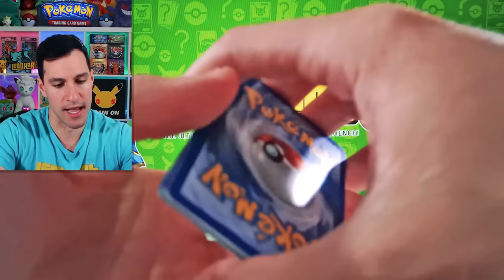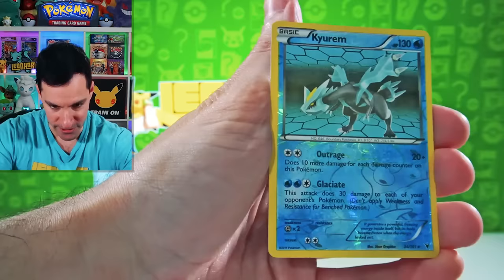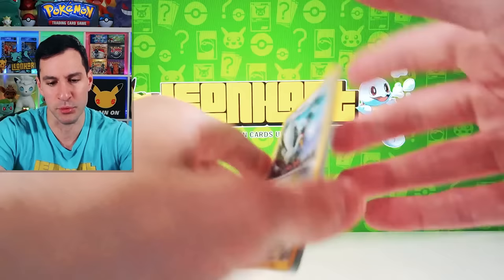Very nice Keldeo Reverse Rare and Cobalion Holographic. Well, that was nice — it's always nice to pull a holo in one of these older sets. Emerging Powers — I think it's just some of the legendaries that you want to pull. I'm forgetting if it's Thundurus and Tornadus or somebody else, but those are the best cards from Emerging Powers.